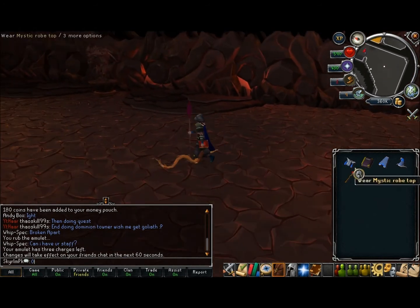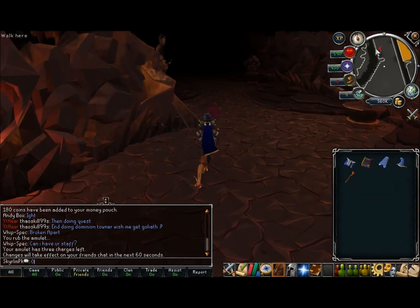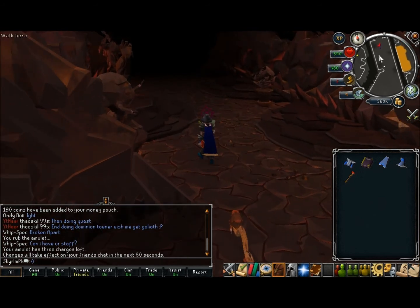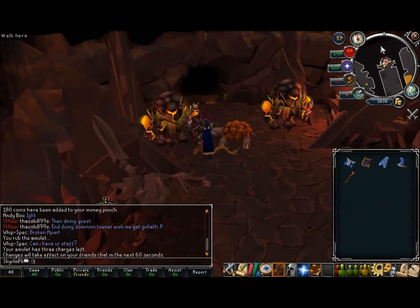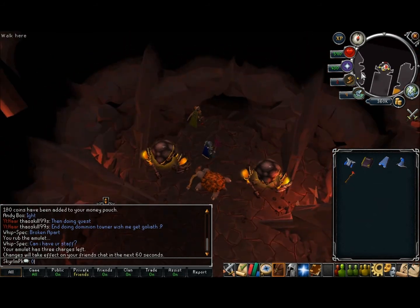Up here I believe is the fight cave entrance. Just a quick update on my character — I've got the full fungal ancient staff from the Desert Treasure quest, Saradomin cape, wizard boots, and mage book. That's my full mage gear. Along with the Seers ring it gives me a plus 106 magic bonus or something like that.